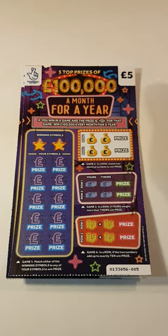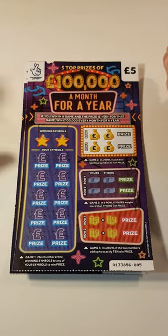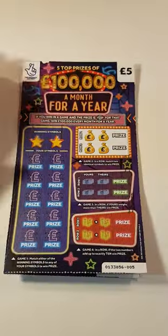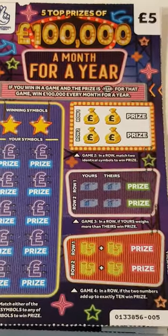Hi there guys, Mr. A-Scratchers. So we got two of the hundred thousand a month for a year. We got card five and card six. So we'll zoom in and let's see how we do.